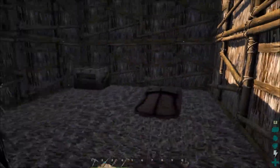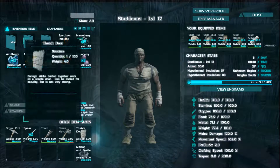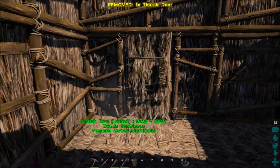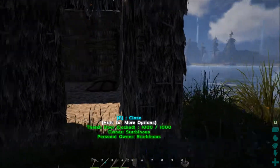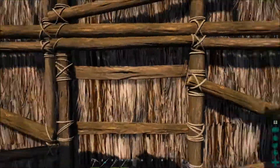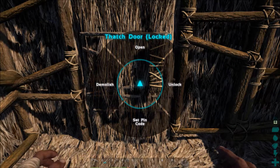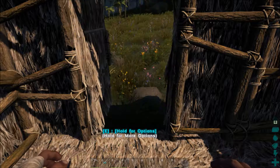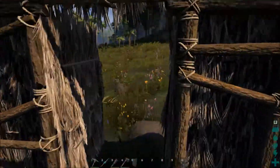We can create the door — let's do that. Look at that, we got our own door! We can push the button to open it — that is cool. Oh, it's already locked. Cool — set pin code, no thank you. That's really cool though. We got our door!